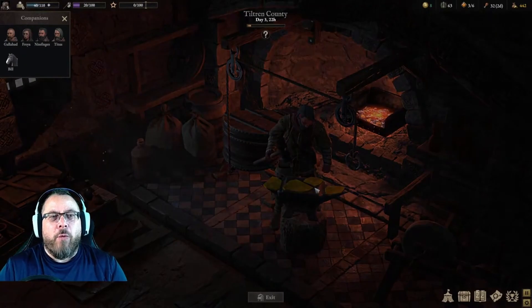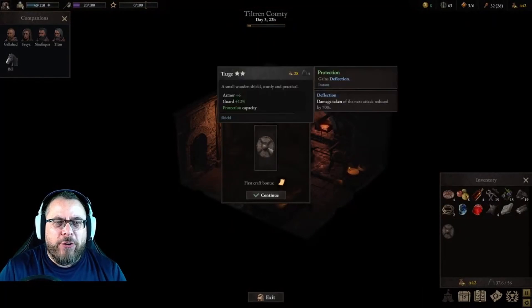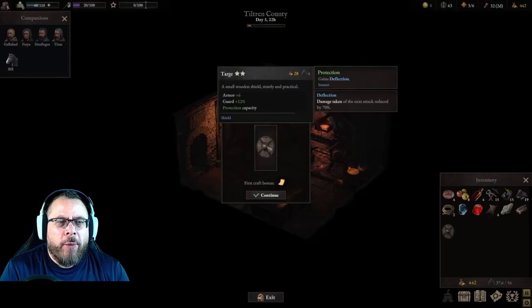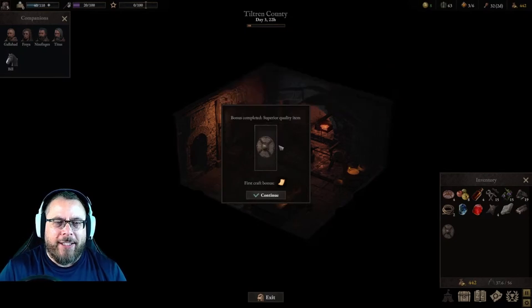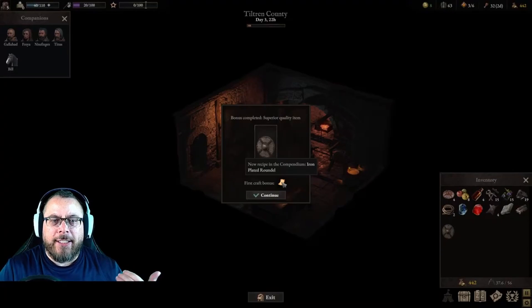All right, we nailed that one — absolutely nailed that one. We crafted a superior quality targe. It's going to give us a plus six armor, plus 12% guard, and it has protection capacity. That's nice right there. And we have a new recipe that unlocked in our compendium: the iron-plated roundel.